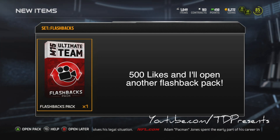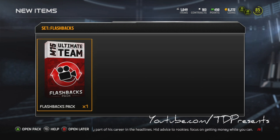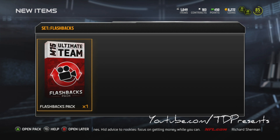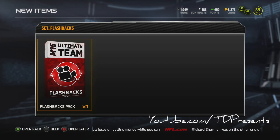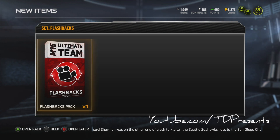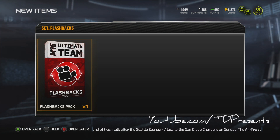By now you guys should already know that when I make a video I am always thinking about what the viewers and audience want to see. So that's why I went ahead, sold some of my elites, and spent 350,000 coins to bring you guys this flashback pack opening. It's definitely a high-risk high reward because most of the cards you're gonna get are not even worth close to that amount of coins in order to get the seven elite badges needed.